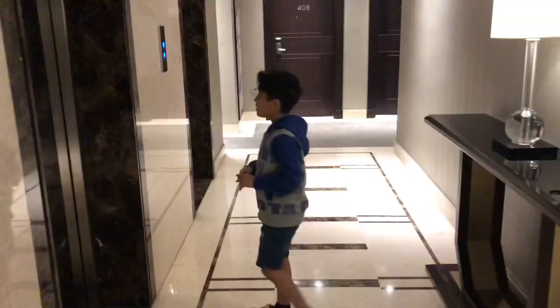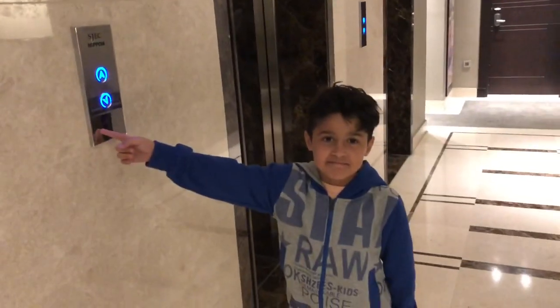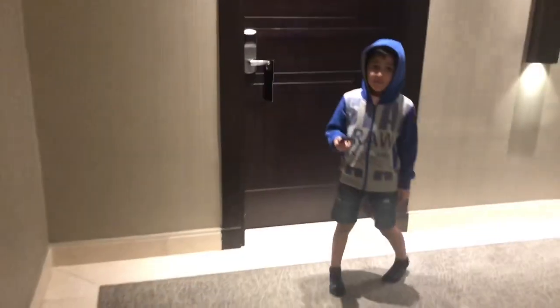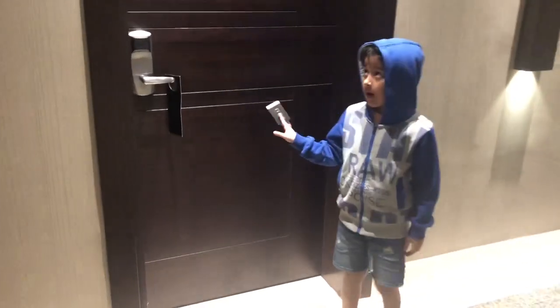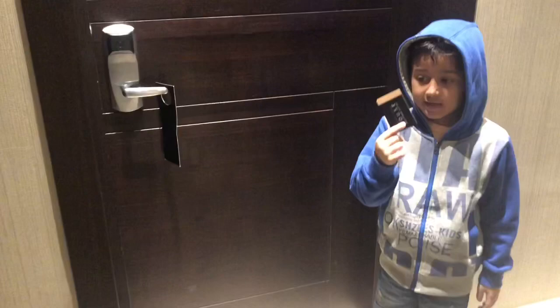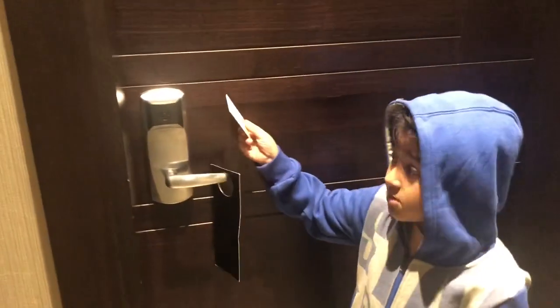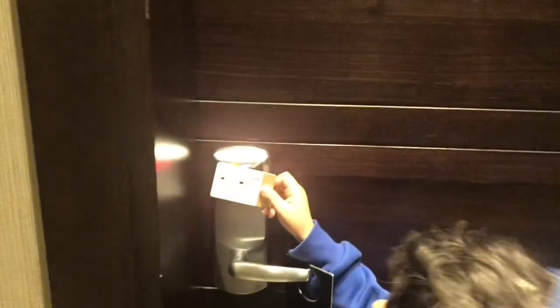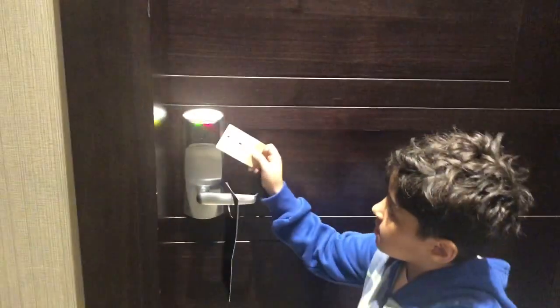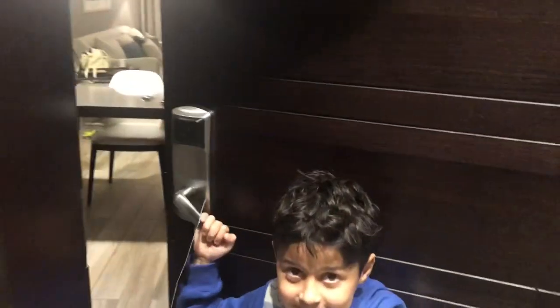Now let's look at the elevator. Now we're inside — we're in our room. And now we're going to open it with this card; this is like a key. You can put it right here and if it says green or red, you can open it — it will be opened, like this. And then here's our room.